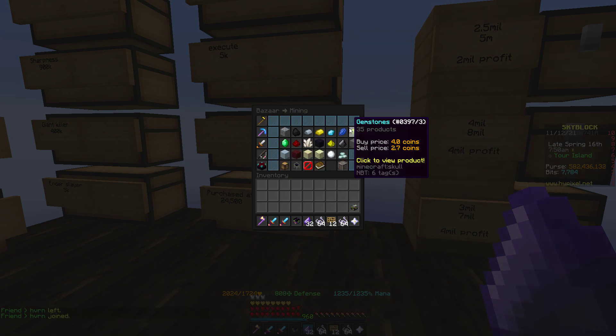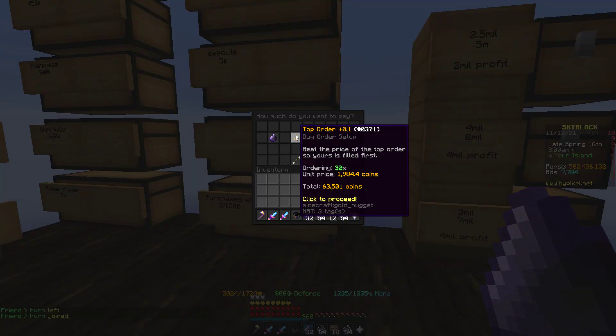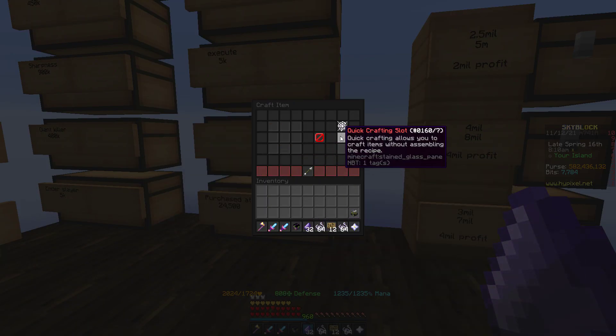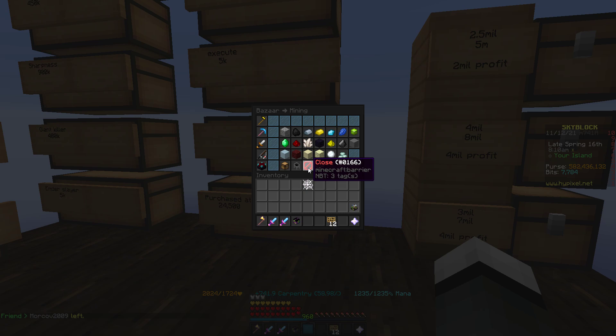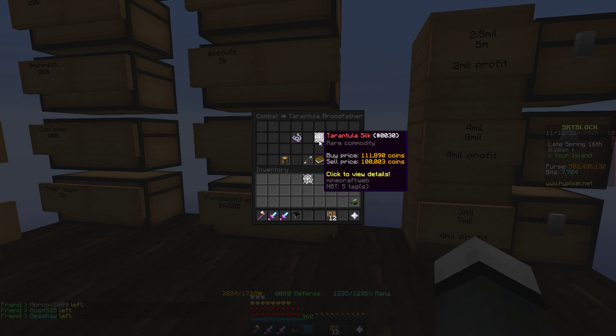And then if you go and buy flint, you can see it takes 32. So 15 plus around 65 — let's round up — that's still only 80,000 coins to buy the materials. Craft it, and then you can go over here and insta-sell it for 99k. So instantly you just made 19k.